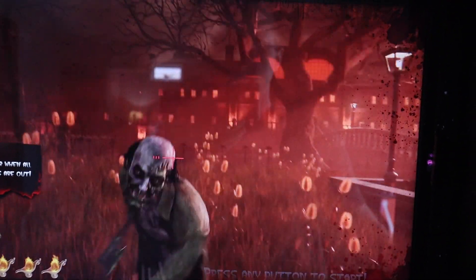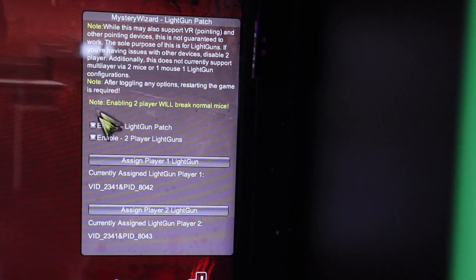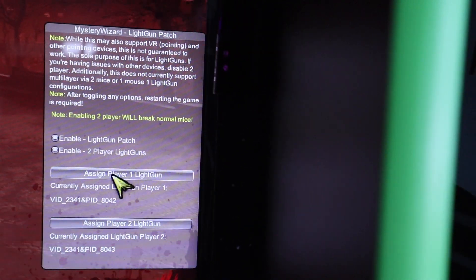Once you have the patch applied, go ahead and open the game for the first time, and then press the F1 key on your keyboard. That's going to bring up a new Mystery Wizard light gun menu, where you can see that the light gun patch is already applied, but you're going to have to assign your guns.